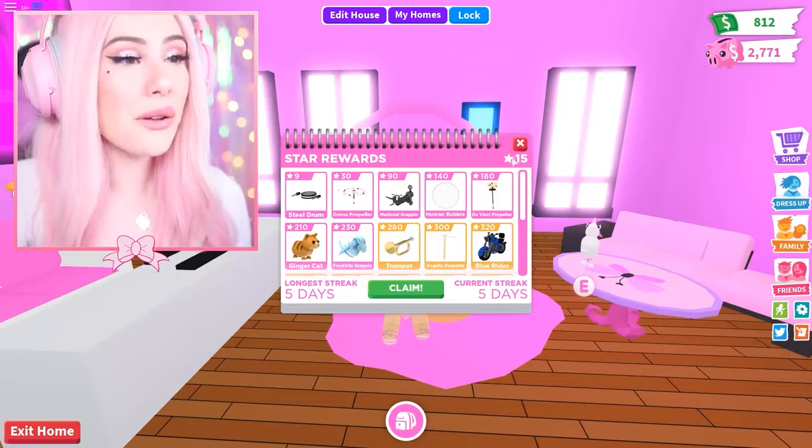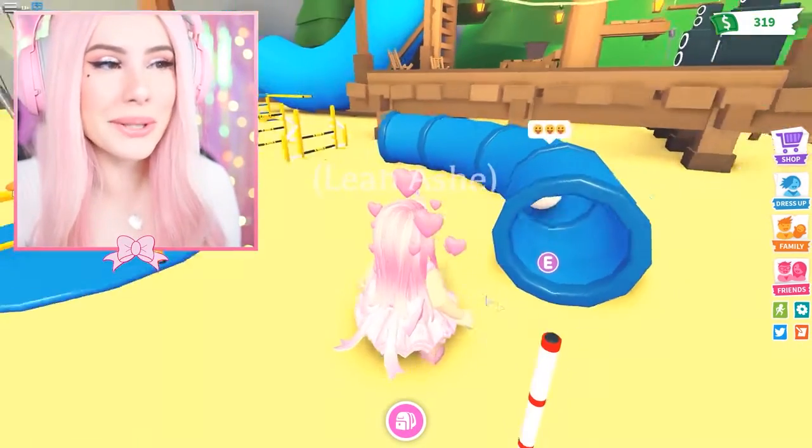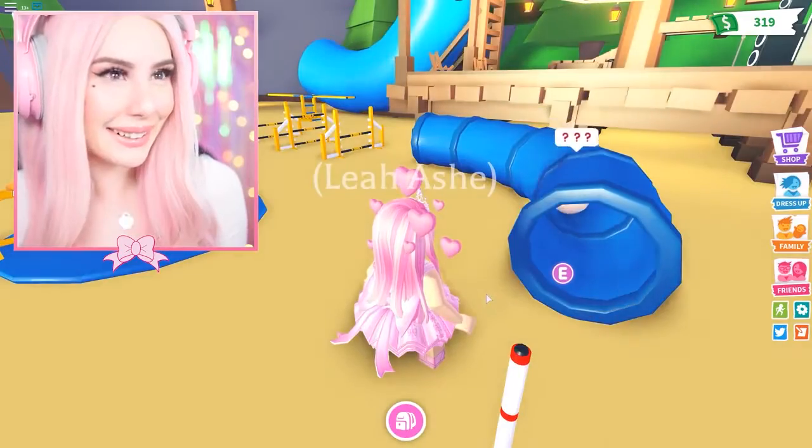The Unicorn is a popular but difficult to obtain pet in Adopt Me. If you've been playing this game quite a bit in Roblox, then you've likely had your eyes set on one of these little pets.